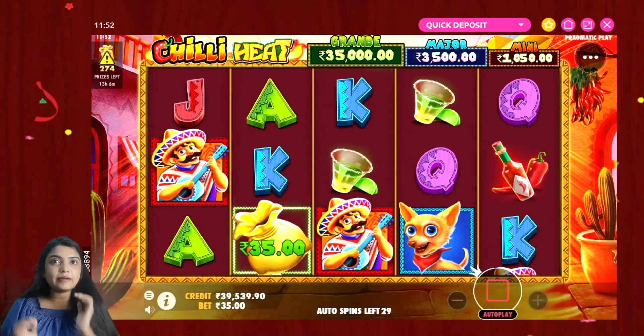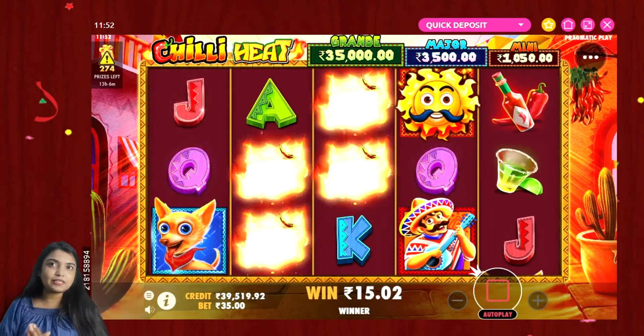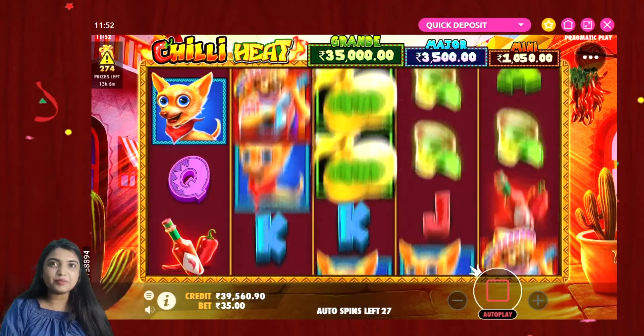Autospin is a unique feature here where you need to spin once you set it. Once you set it, it gets selected. Oh wow! Chilli Heat gets active. Wild has given the return of 91 rupees.